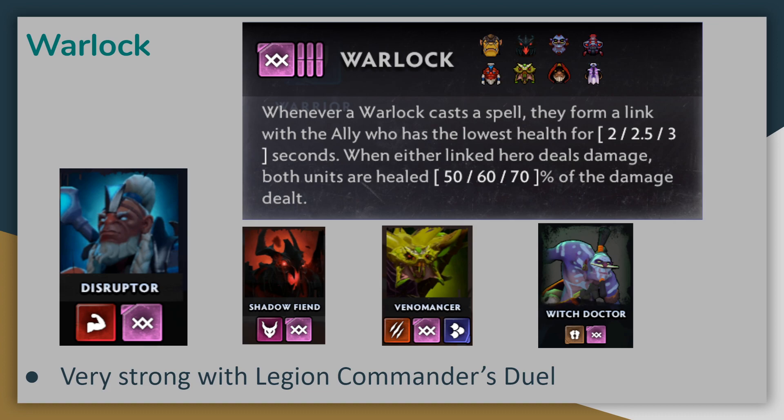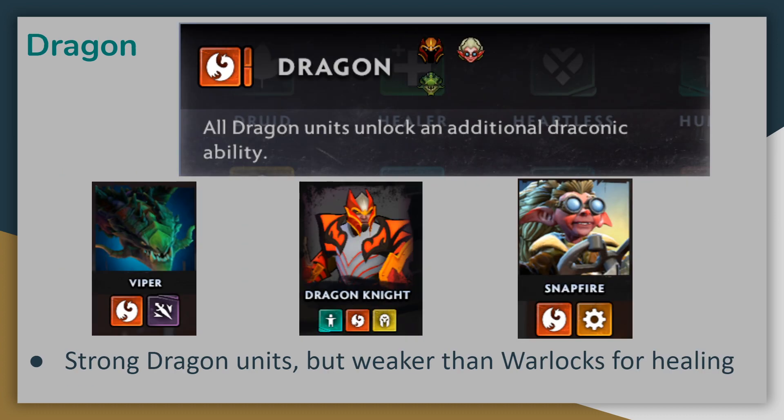Warlocks are a very good pairing with Legion Commander, since she'll be dealing lots of damage during the duel thanks to the Demon Alliance, which will also cause lots of healing. All of the Warlocks also offer very valuable secondary alliances to pair up with, such as Trolls, Brawnies, or Demons. You'll generally want some level of healing in your build, so if you don't have Warlocks, consider going for Dragons for a similar effect.